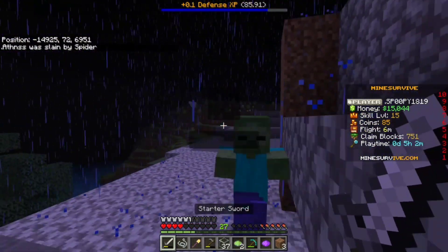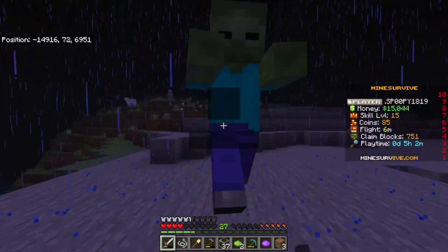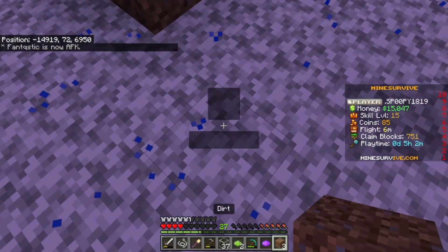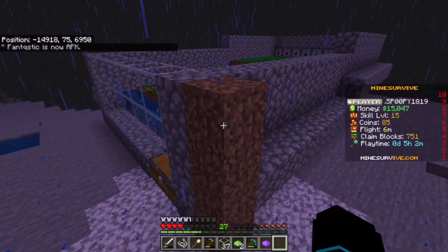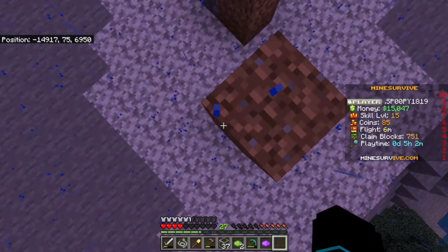We need to build out some blocks for the land claim. I don't want to die — I died about six times building it. I'm gonna die, I'm gonna die — there we go! Let's go build out this many blocks here and claim it. That should be all right.